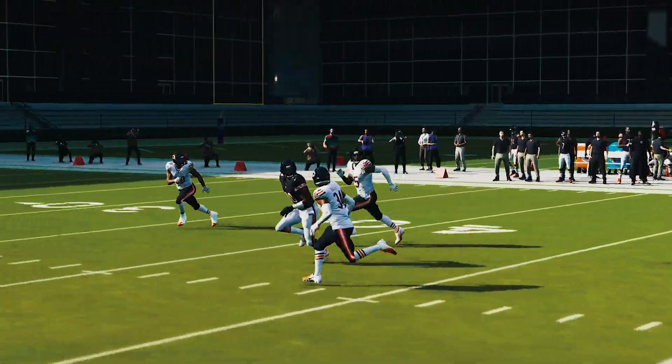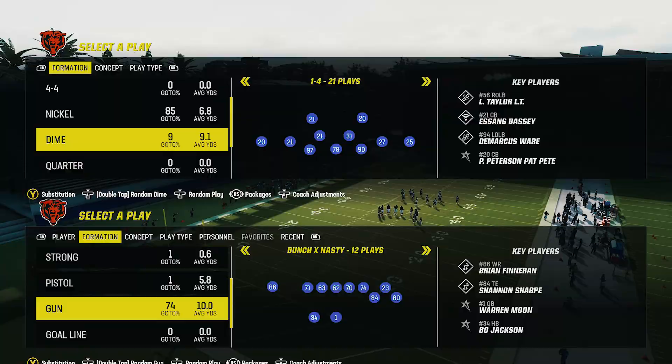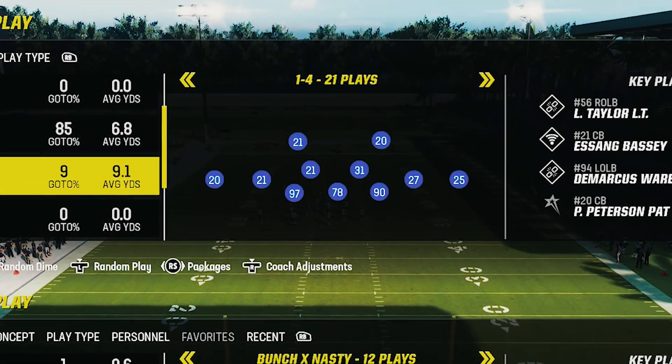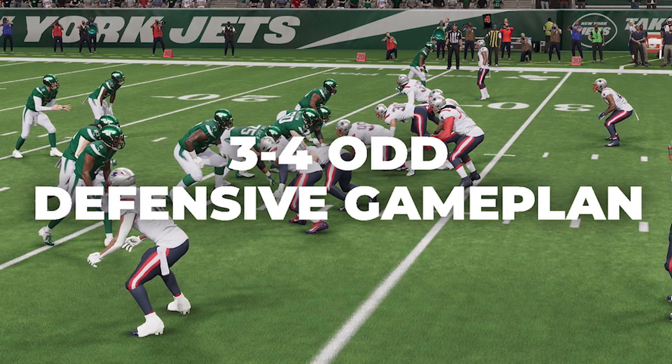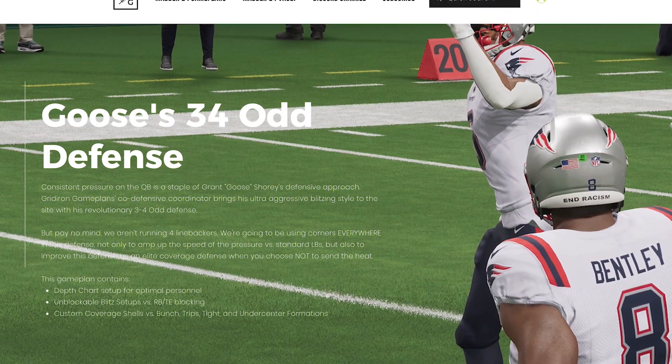The Dime 1-4 is a defense you guys can find in a variety of playbooks, but I'm going to strongly urge you to call a defensive playbook that has not only the Dime 1-4 but the 3-4 odd. Yes, the 3-4 odd is also back in Madden 24.